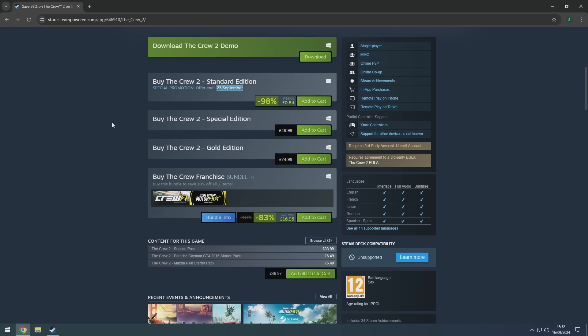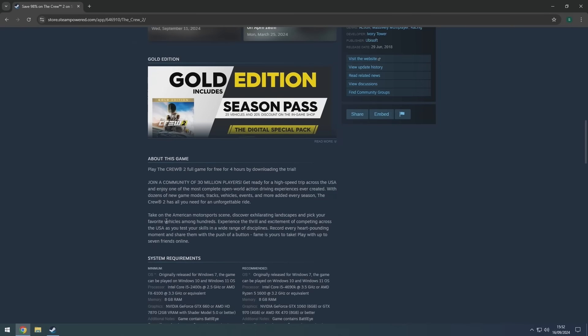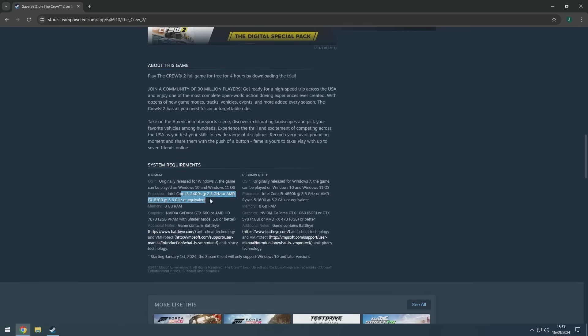The Crew 2 still has the United States as an open world map — basically you can drive around the entirety of the USA, albeit a scaled-down version. For minimum specs: i5 FX-6100, GTX 660 or HD 7870. Recommended: i5-4690K or Ryzen 1600, with a 1060, 970, or 470.